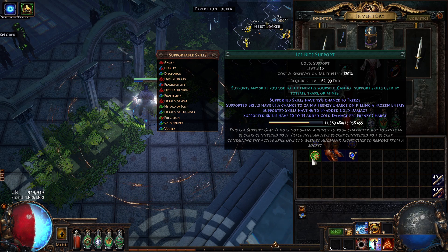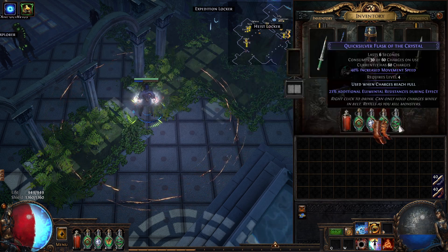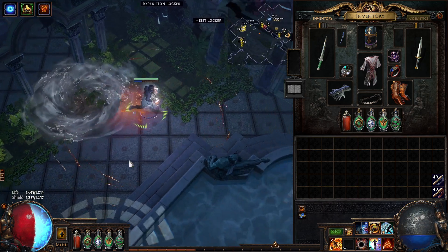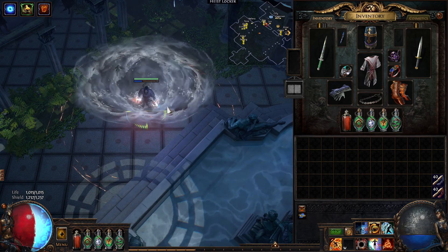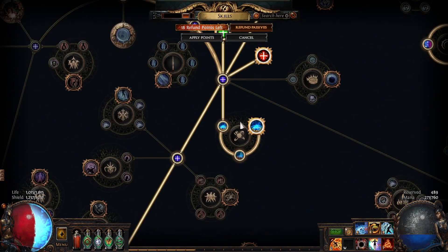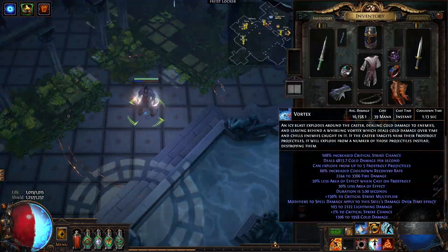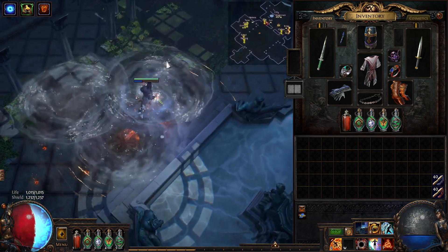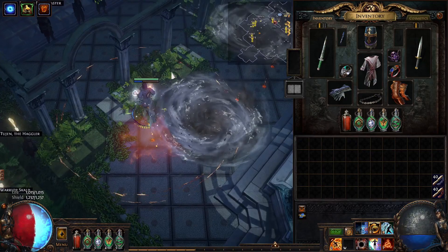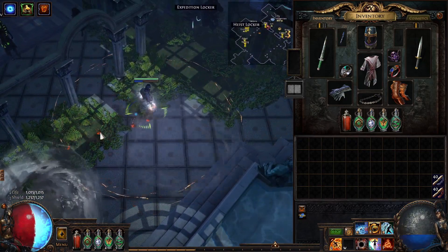I'm basically shattering enemies while I'm walking, which is pretty nice. The defensive mechanic is solid because when your enemy is frozen it can't move — you shatter it and get Frenzy Charges. This is the best setup I found. How it works: you're walking and they make explosions, which can be increased with Area of Effect. To make it even better you need Vortex, because Vortex is an ability you can move around with — it's spammable, instant cast, you don't need to wait for it to cast.